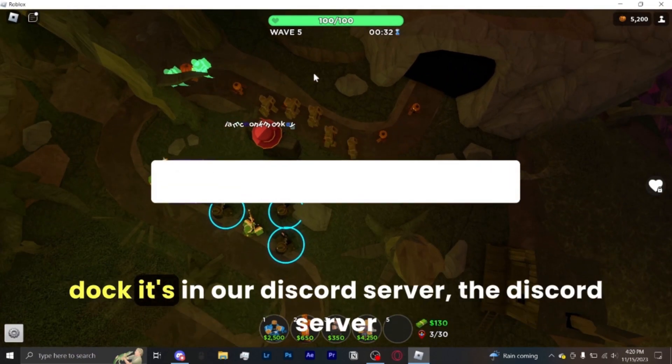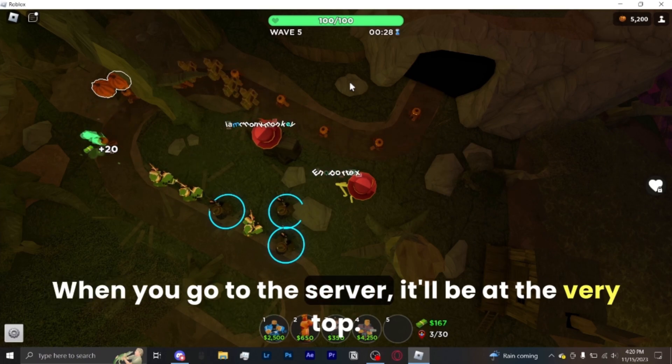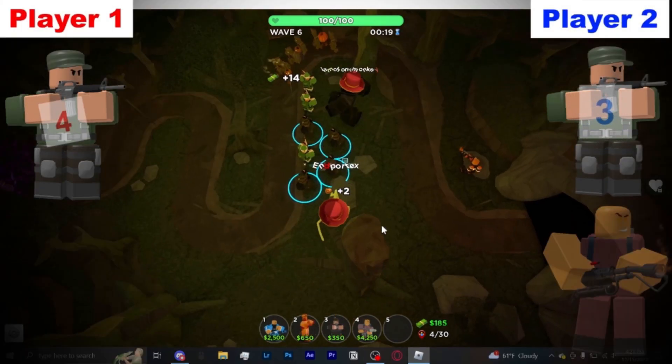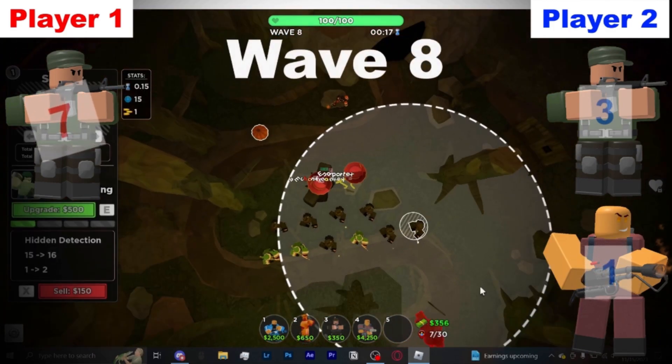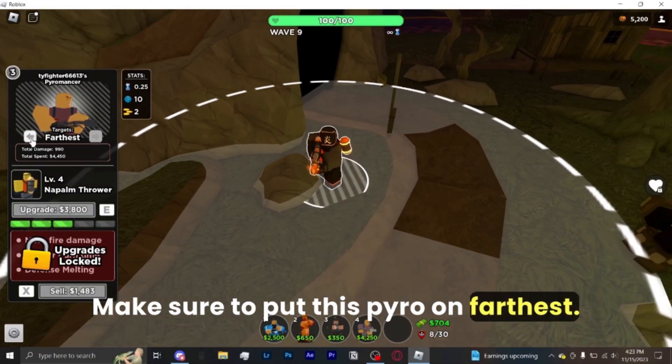By the way, if you're looking for the doc, it's in our Discord server. The Discord server invite link is in the description — when you go to the server it'll be at the very top. Make sure to put this pyro on farthest.